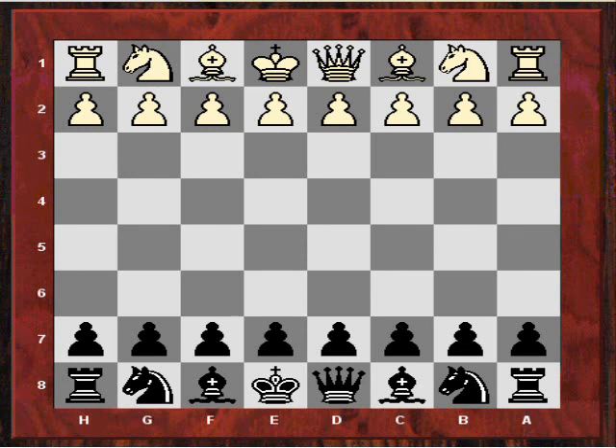So Glucksberg played D4, and Neidorf played the aggressive Dutch defence. It's quite funny — Petrosian once made the joke: if your opponent wants to play the Dutch defence, why stop him? I think this game will show you why you should try and stop him.